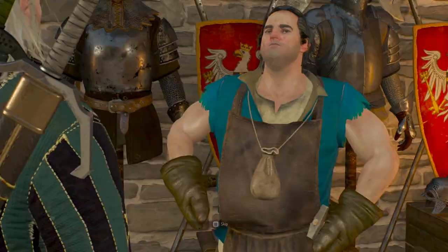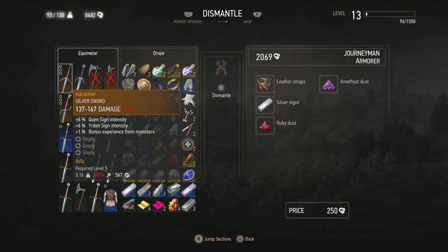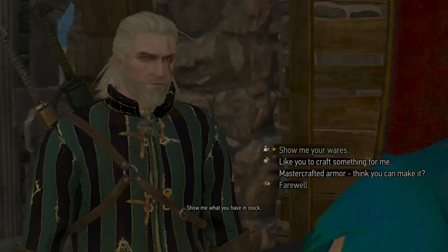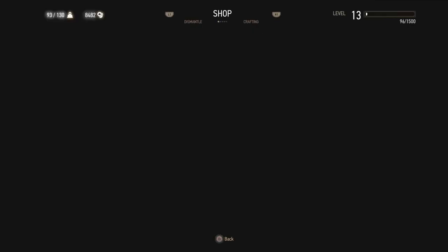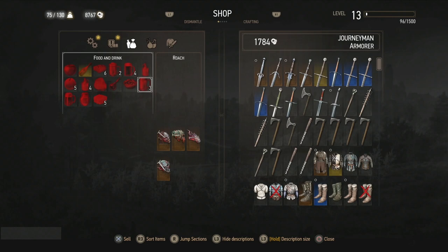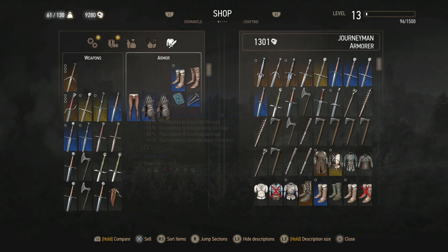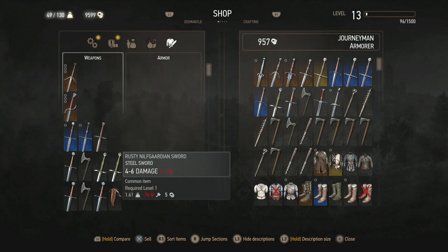I'll probably wait until we get the main story done - at that point I'm going to tell you exactly what we're going to need for later. You're going to need two amethyst dust, two ruby dust, two sapphire dust, two dimeritium ingots and so on. I'll put a note in the description as well. As long as you've got them you can do whatever you want with any other item, just make sure you always keep the materials on you for crafting later. Dimeritium ingots cost like a thousand to buy, so it's going to be really helpful to just have them ready.